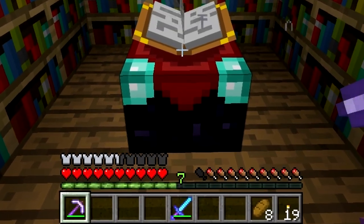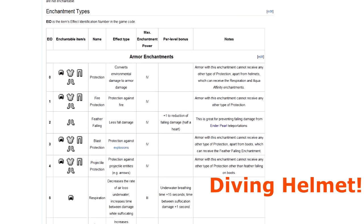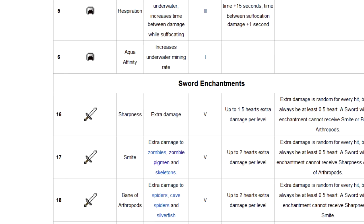There are a couple of things you can do to narrow down what enchantment you'll get. Firstly, look at the wiki page, because each different enchantment has a minimum level before which you won't be able to get it.